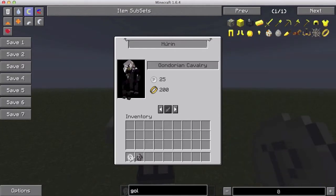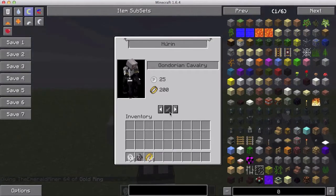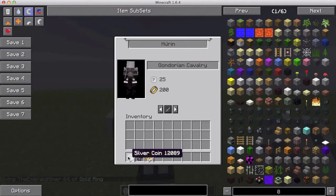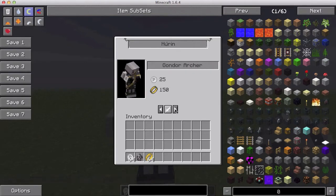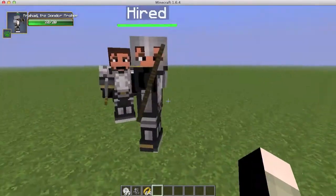If we get a ring, which I'll show you in a bit, we should be able to buy him. So there's going to be a little more on this in a second. For now, we have not reached the level to get a cavalry person, so let's go back down and grab ourselves an archer. You click on the sword and suddenly we have a hired archer.